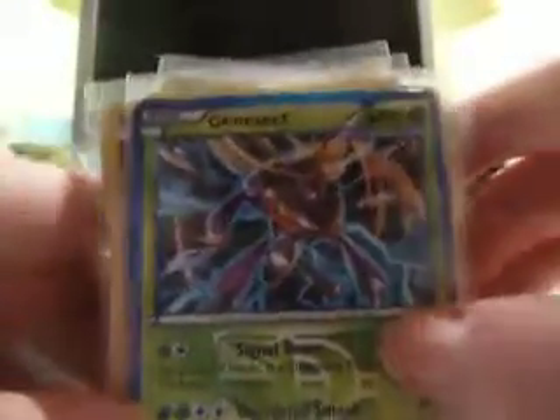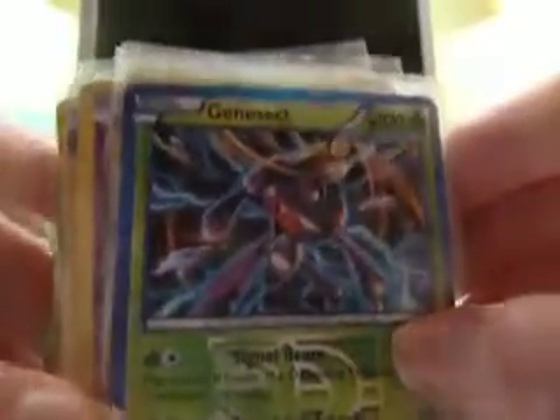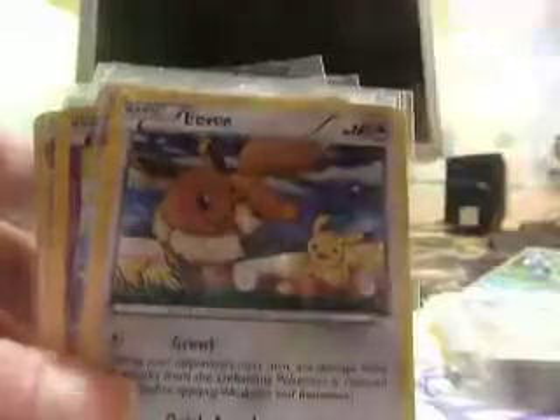Ohana here and this is my Pokemon card sale video. Greninja holo, sorry, Genesect holo from my holo promo. All these are promos. Eevee, and then I've got four Mew holo promos.